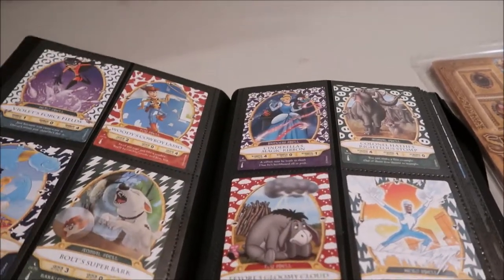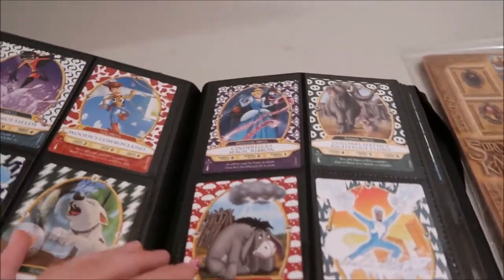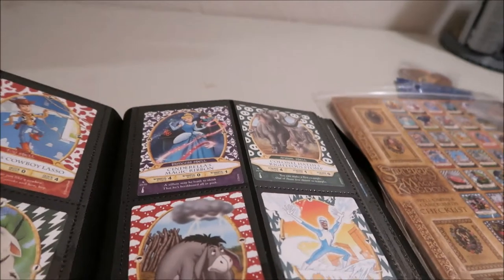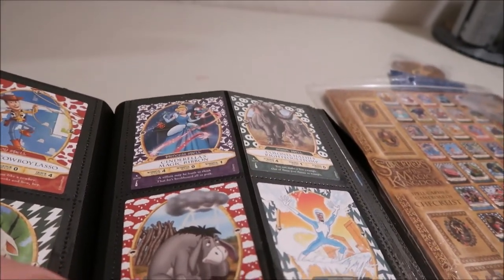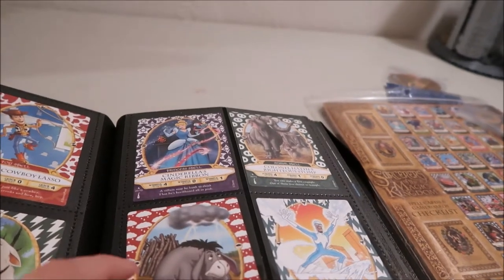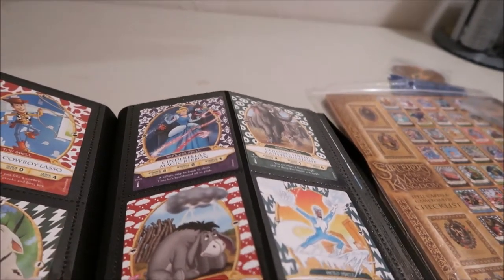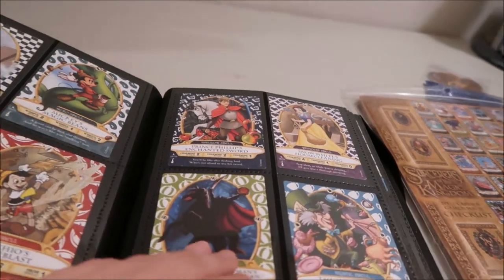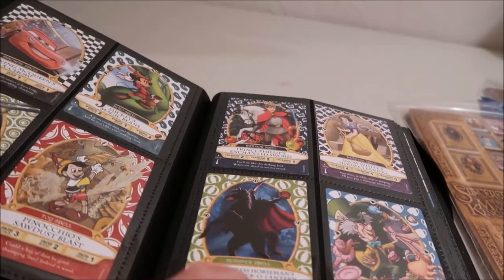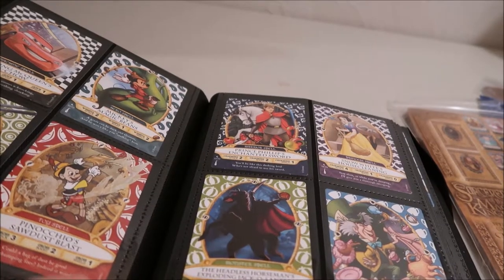There are different levels. There are seven different adventures, and then to defeat Hades, so eight total. Once you defeat all eight, you can then choose to stay on easy, move up to medium, or continue up. I think there are four levels — easy, medium, hard, and expert.